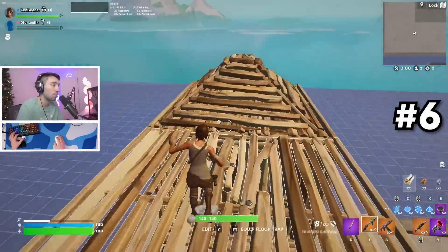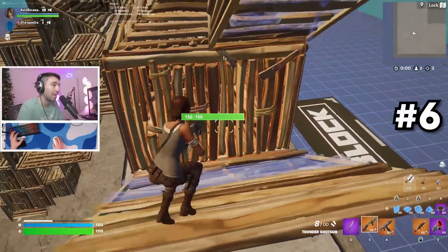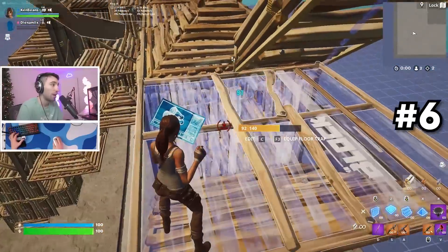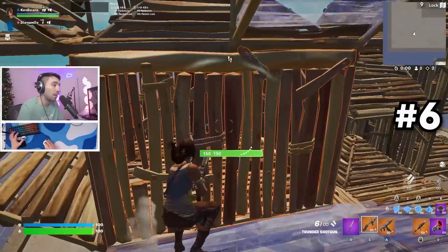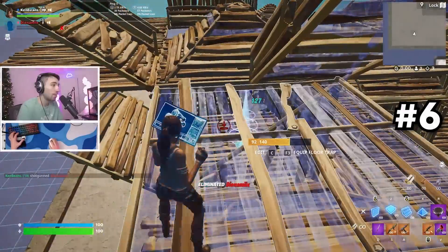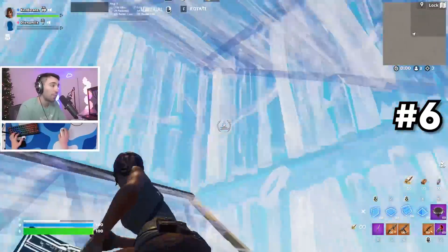When it comes to box fighting people and attacking them on a sidewall, this is what you do: edit this and drop down. Now if Brandon makes any edit, I just shoot and place my own floor. Pros will do this all the time and set it up really quickly, and then the second he edits he's just dead. That has to be one of the best ways to set up a box fight from that angle.